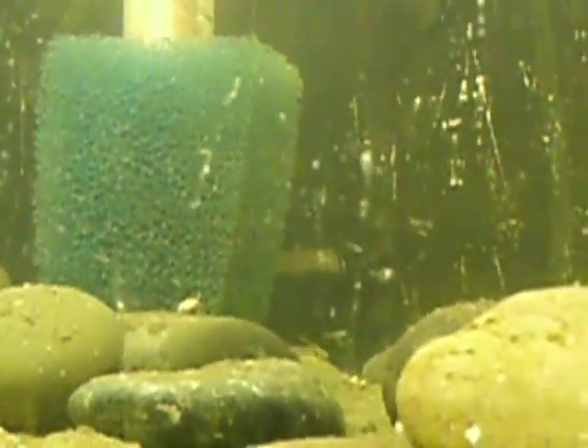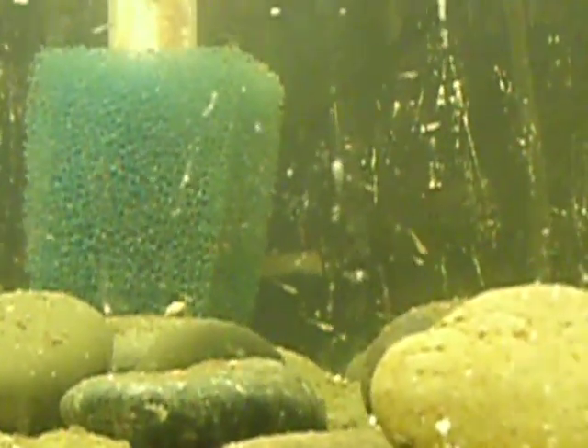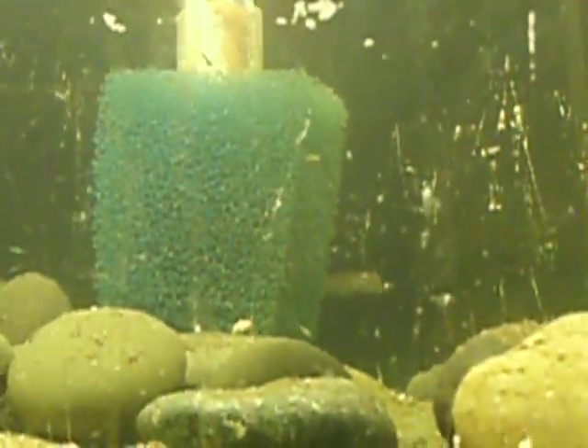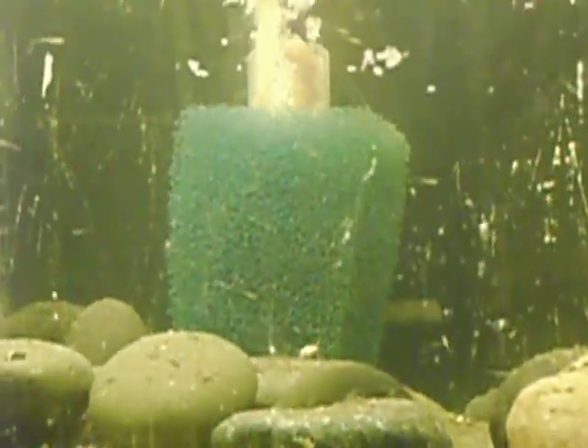The cool thing about this — I wish it was clear, I wish you could see it clearly — but you can differentiate the different types of fry. I don't think you could tell which ones are which, but you can see there's at least five or six different types of fry. Some are solid greens, some have bright red along the top, some have different things — some are spotted along the sides. I'm assuming that's part of the leopard Danio. There's all sorts of stuff going on.